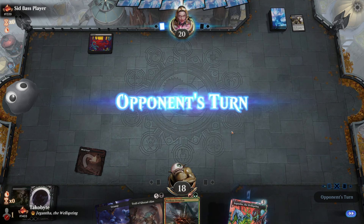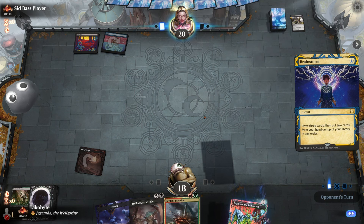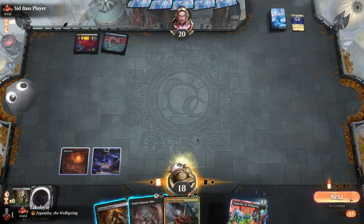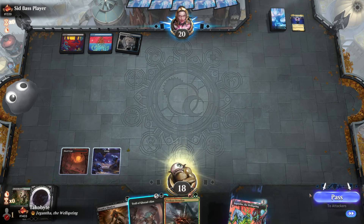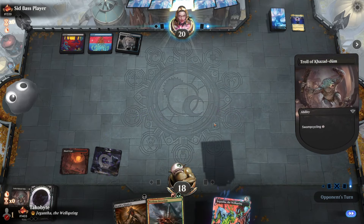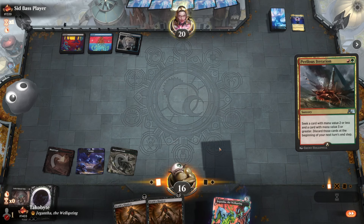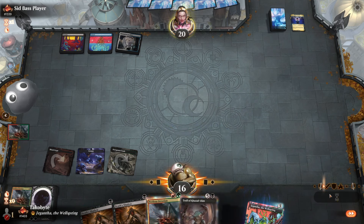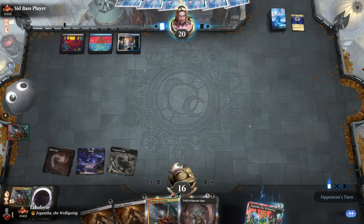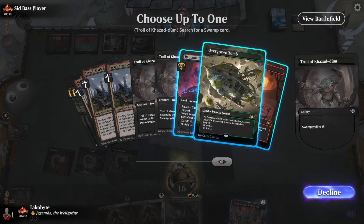Fatal Push. Island and a swamp. Can I get a Reanimate? I think we just pass. Esper colors. Okay, look at this combo. I think we should keep grabbing Shock Lance.